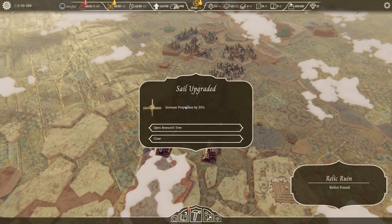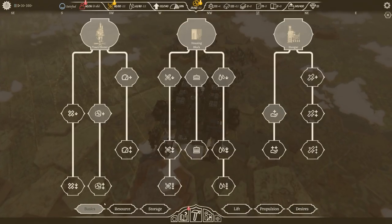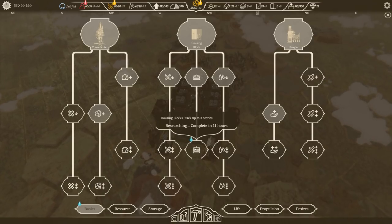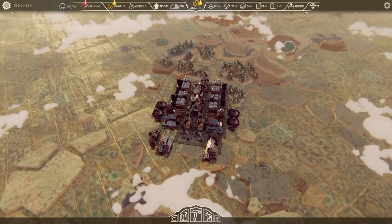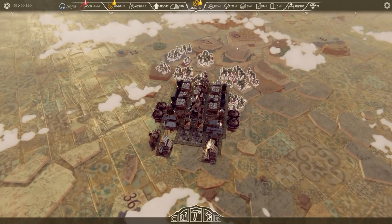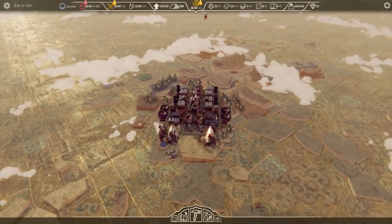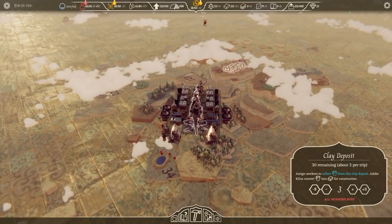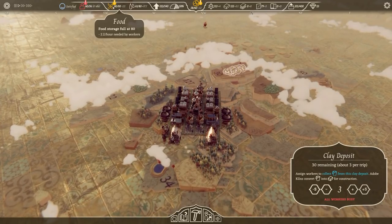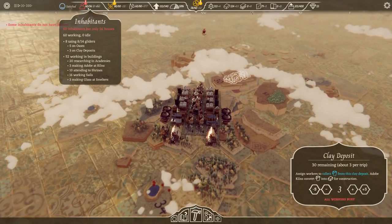All of those sides are now covered and explored, which is good. Our sail upgrade is completed, increasing propulsion by 25%. I'll open the research tree, go to basics, and go for housing stacks up to three stories — completed in 11 hours, though it may be quicker now that the academy at the front is built. We have 20 researchers, which is pretty good.